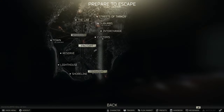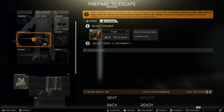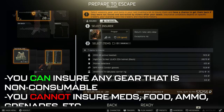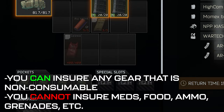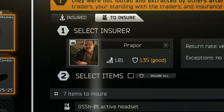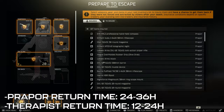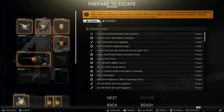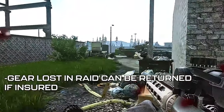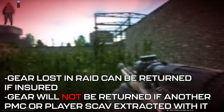EFT has an interesting system which you can utilize called the insurance system. Before each raid, you'll be given the option to insure your gear. You can insure anything which isn't consumable — this means you will not be able to insure ammo, meds, or food. If you choose to insure your gear, you'll need to pay a small price to whichever trader you decide to insure with, either Prapor or Therapist. Therapist services are significantly quicker than Prapor's, but are also significantly more expensive. The point of insuring your gear is that if you lose it while in raid, you'll be able to receive it back from the trader you insured with later on, but only if another player didn't pick it up and extract with it.